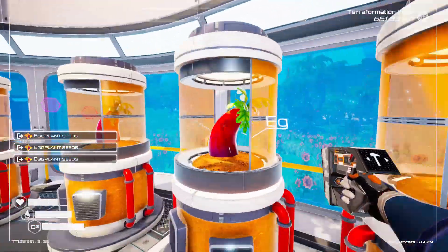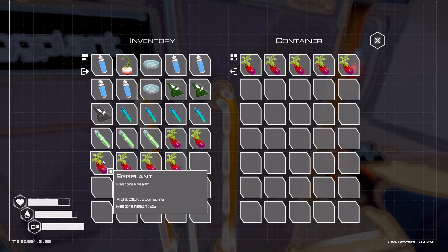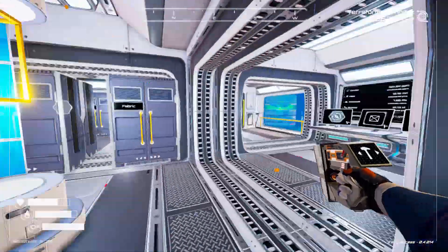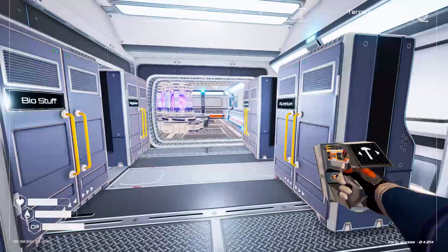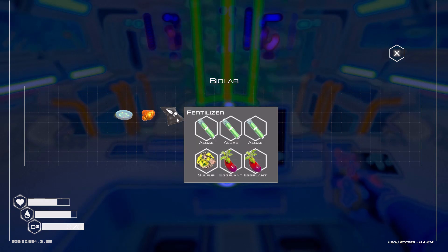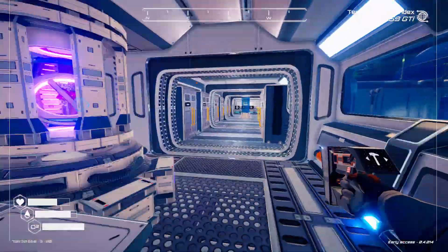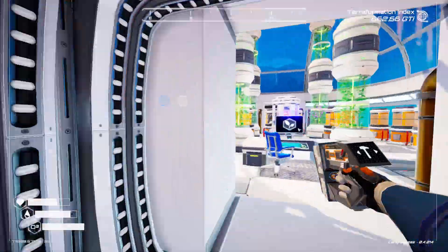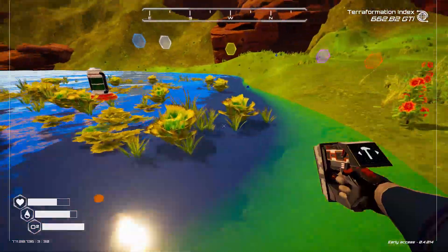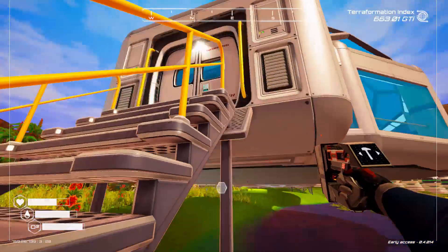Let's go back over here and harvest these. We are running low on eggplant. God, best addition they made into the game with the update was the ability to just click those and not have to replant the seeds — that is the best. I need another sulfur here — I think we're good. I got an eggplant on me, we'll be fine. I need two more algae and two squash. Back to the squash.